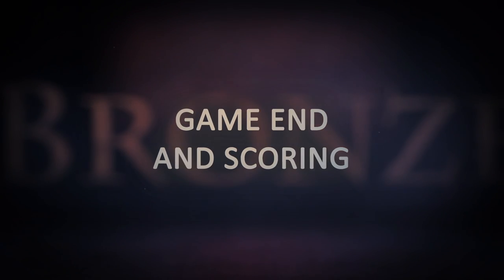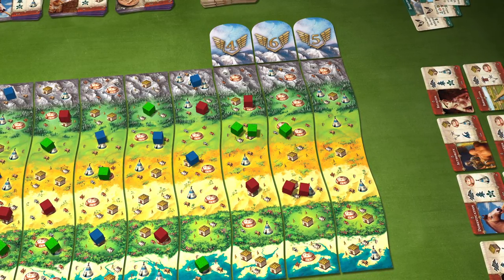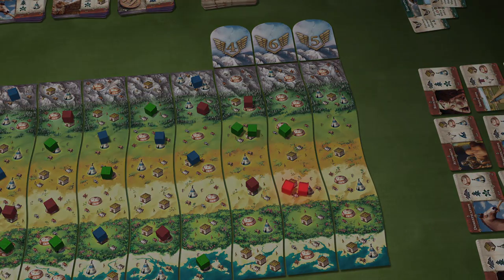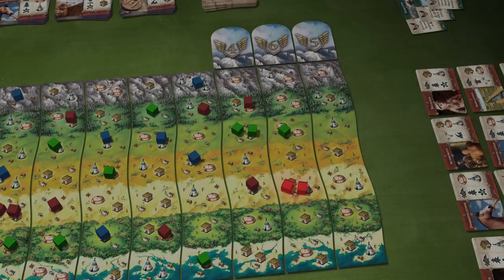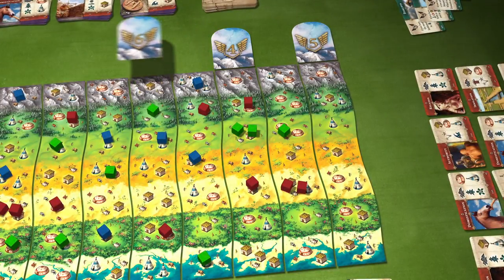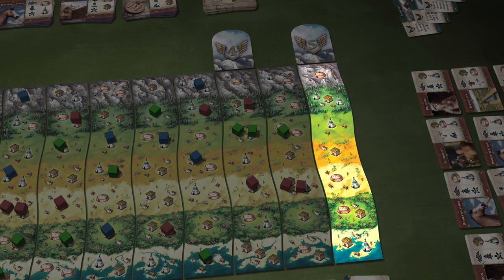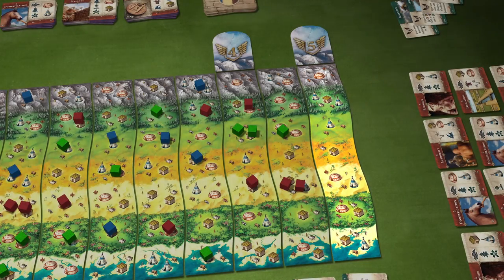For scoring, on land tiles reached by players that still have province tokens, supremacy must be determined and the token passed to the player who definitively has more settlements than each competitor. If neither on a land tile nor to the right of it are there settlements from at least one player, no one receives the province token for that terrain.